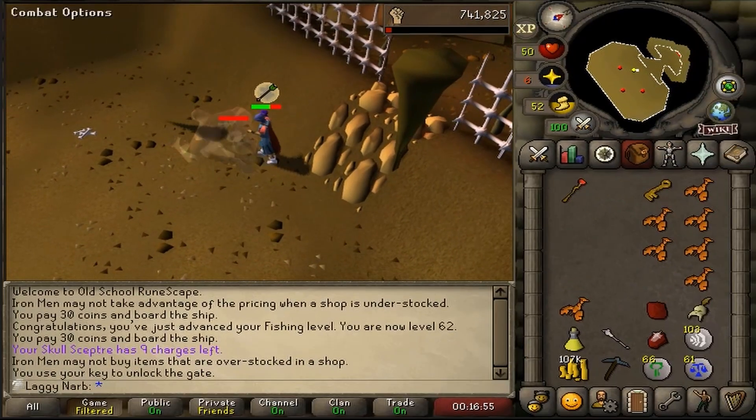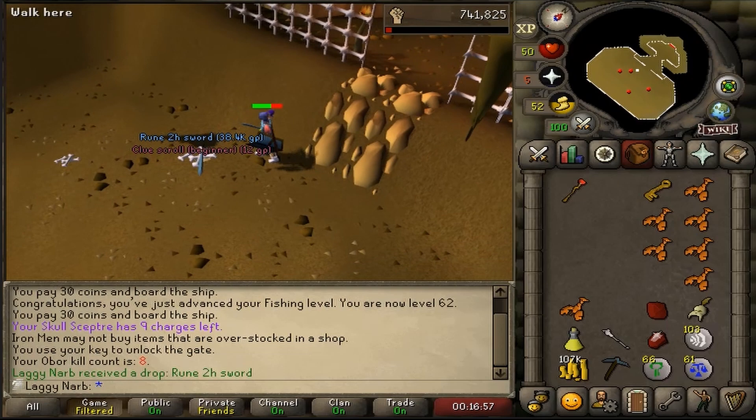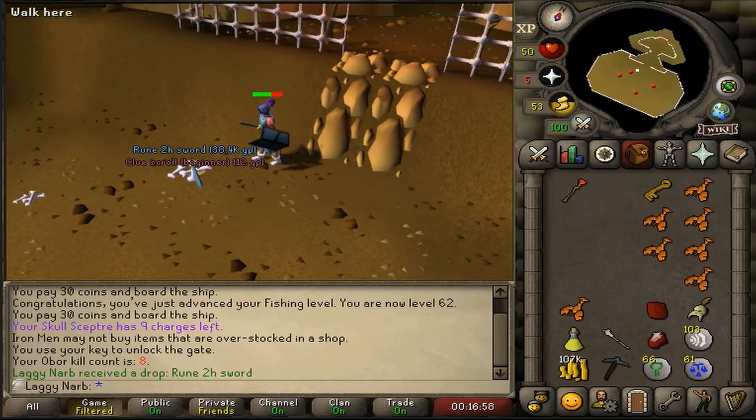Alright guys, remember when I said that this giant key is a special one? Well that drop right there should explain it. To me a rune 2-handed sword is almost as good as getting a hill giant club.